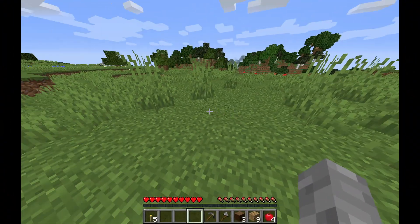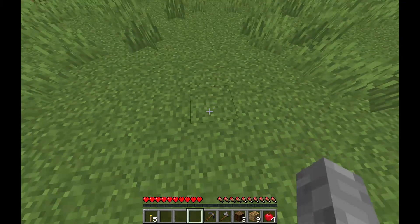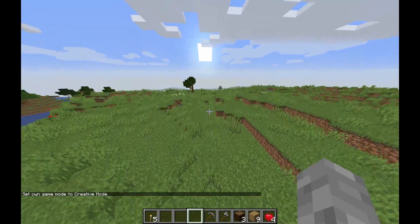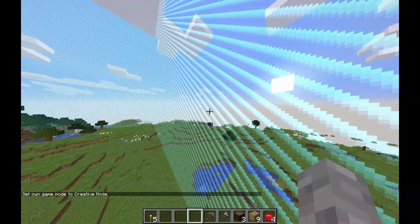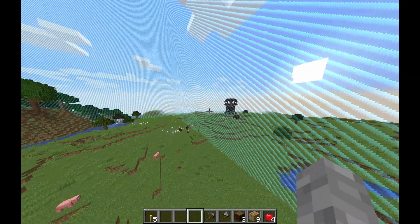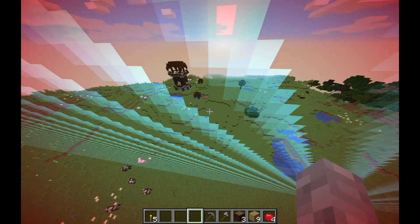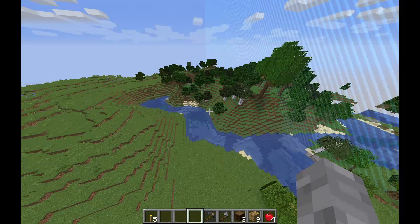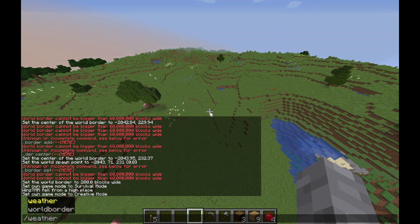Hello guys and welcome to another video of Wins TMR. Today we will be playing Minecraft in a 200x200 world. I've created this world, but as you can see when I go over 200 blocks away, you can see the world border over here. There's a villager outpost there, and I have to cheat a little bit because the villager outpost is crucial to our survival here.